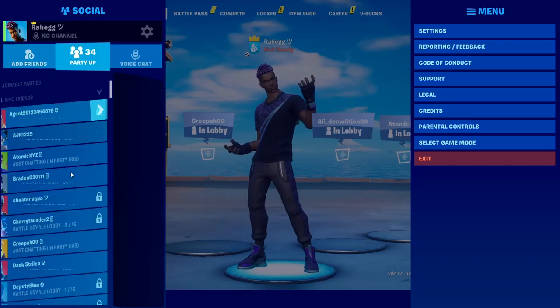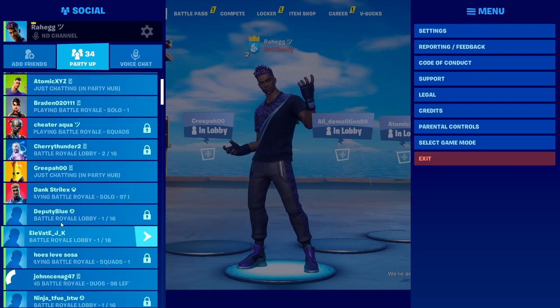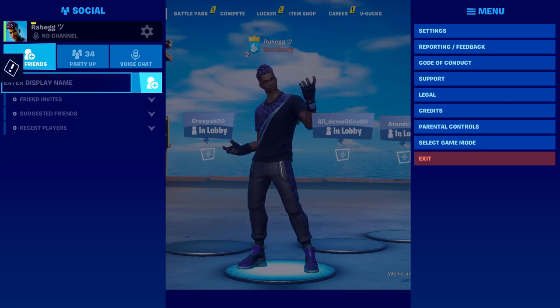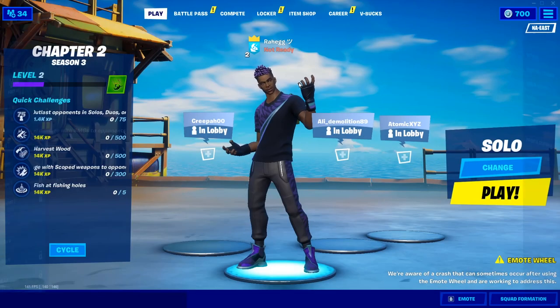I've got my alt account on mobile — it's called 'sub to xlgb', you guys can friend it if you want, it's just a bot account. Just type in their name, friend them, and then the other account has to accept the friend request on its device. I'm going to go into my mobile device and do that right now.